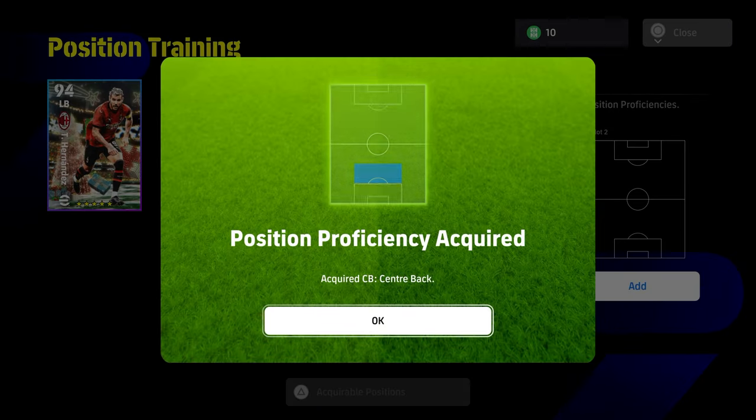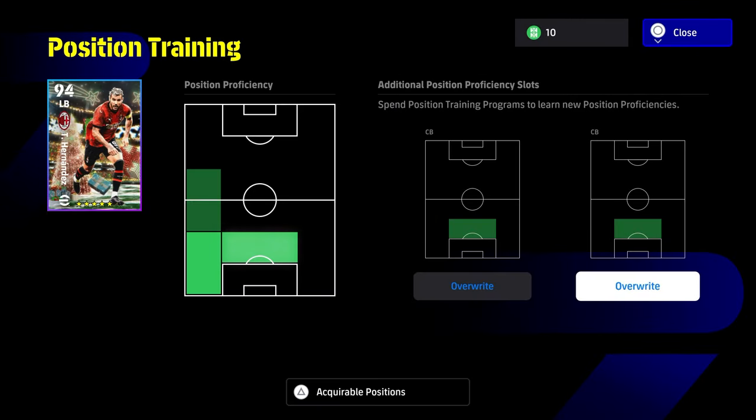If you get a duplicate position — for example left back — it will take the position token but it won't give you anything at all. We'll get into that more towards the end of the video. We actually do fill the two slots similar to Jack Wilshire.